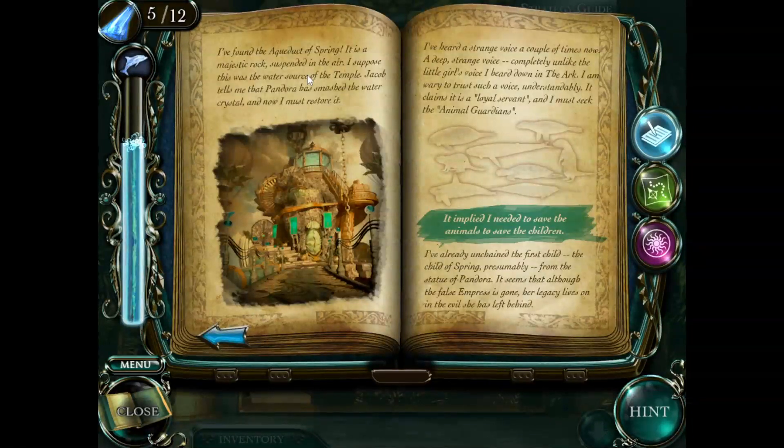I found the aqueduct of the spring - a majestic rock suspended in air. I suppose this was the water source of the temple. Jacob tells me that Pandora smashed the water crystal and I must restore it. I've heard a strange deep voice, completely unlike the little girl's voice from the ark. It claims to be a loyal servant and I must seek an animal guardian - to save the animals, save the children. I have already unchained the first child, the child of spring. Although the false empress is gone, her evil legacy lives on.